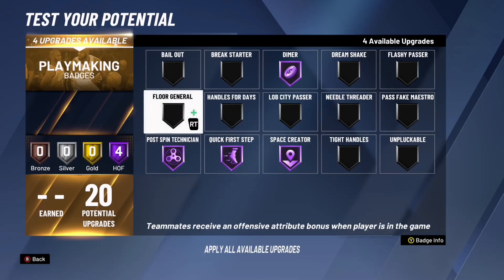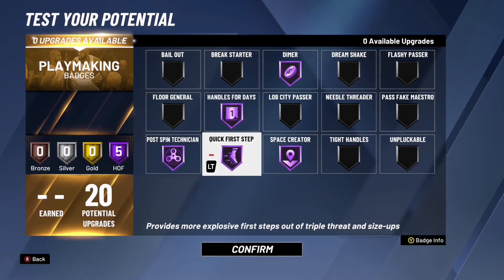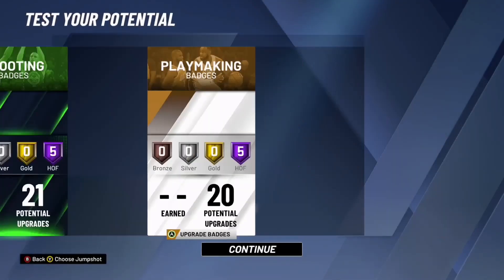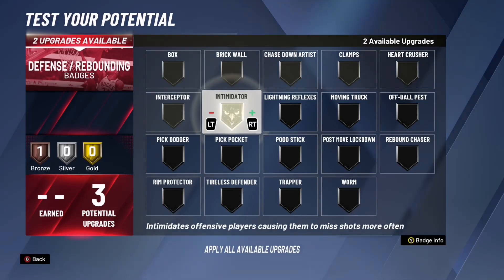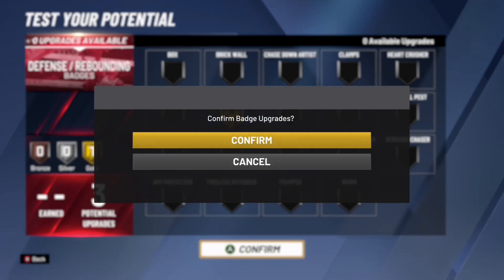You've only got three defending badges, but obviously this is a shooting build — you're not really going to get many steals or anything. So you want to put the rest on intimidator, so when you're in the paint or next to someone they will get a lower shot percentage and maybe miss. Then hit confirm and that is the build.